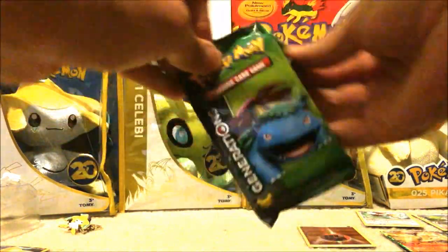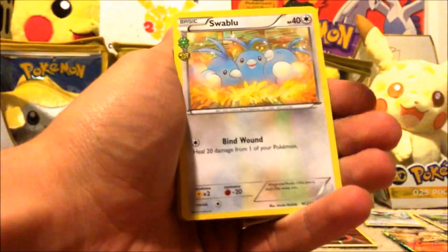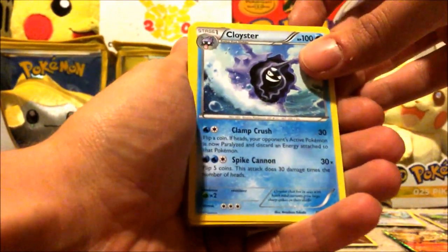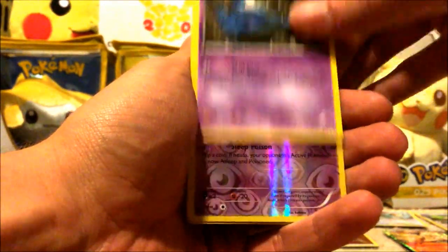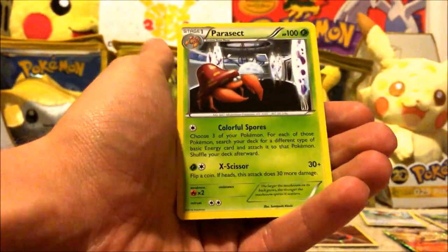Alright, last pack — let's see what we get. We have Swablu, Metapod, Cloister, Energy, Diglett, Pikachu, Zubat, Gasly, Dedenne, and Parasect.